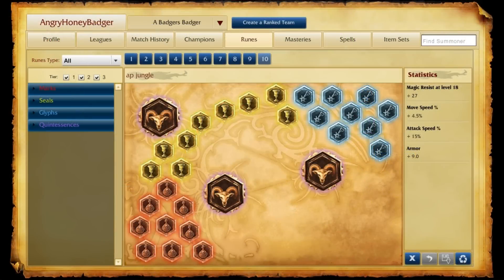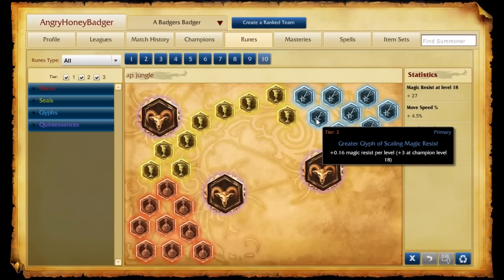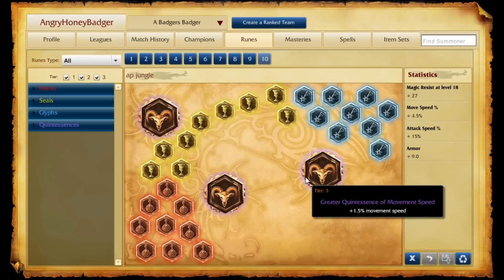As for the Rune Pages I take when playing this style of Elise, I like to take Attack Speed Marks and Armor Seals — they're going to help us stay beefy. For Glyphs, I take Magic Resist per level ones because this is CDR Elise, so it's going to be a little more defensive. For Quintessences, you have a few choices: Movement Speed to help get around the map and with ganks, Ability Power if you want a little more damage, or Hybrid Penetration Quintessences also work.